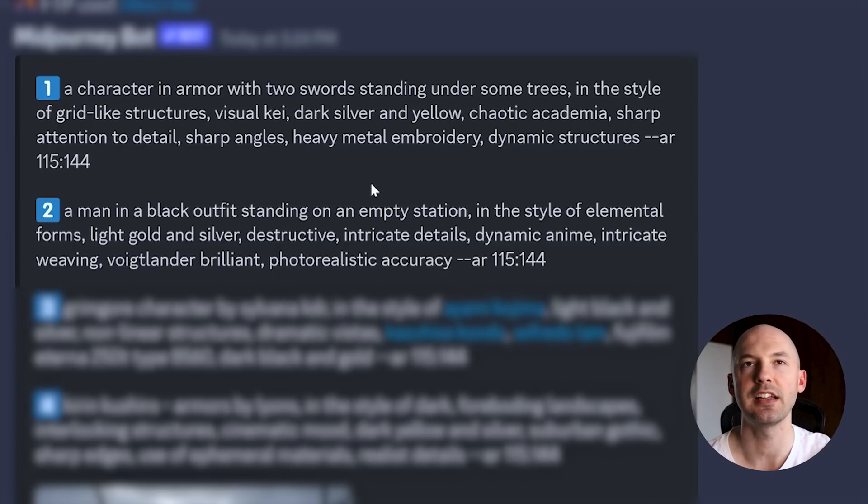Description two: a man in a black outfit standing on an empty station, in the style of elemental forms, light gold and silver, destructive intricate details, dynamic anime, intricate weaving, Voigtlander, brilliant photorealistic accuracy.